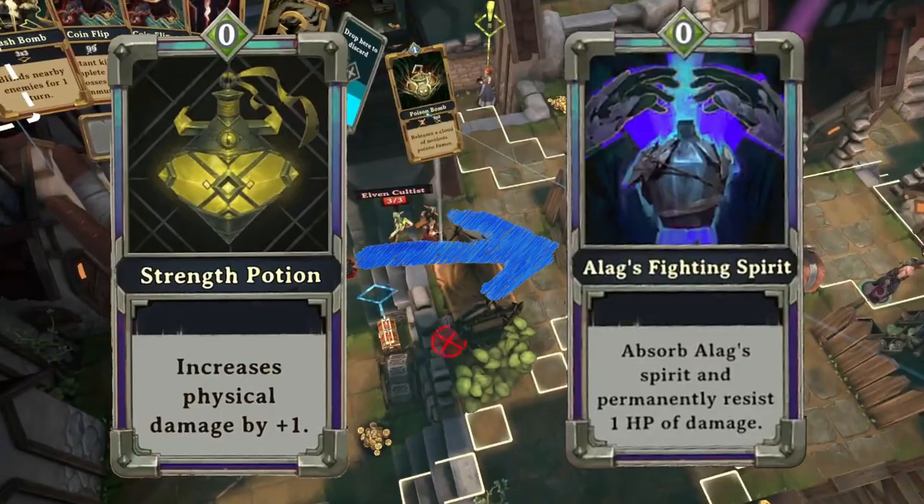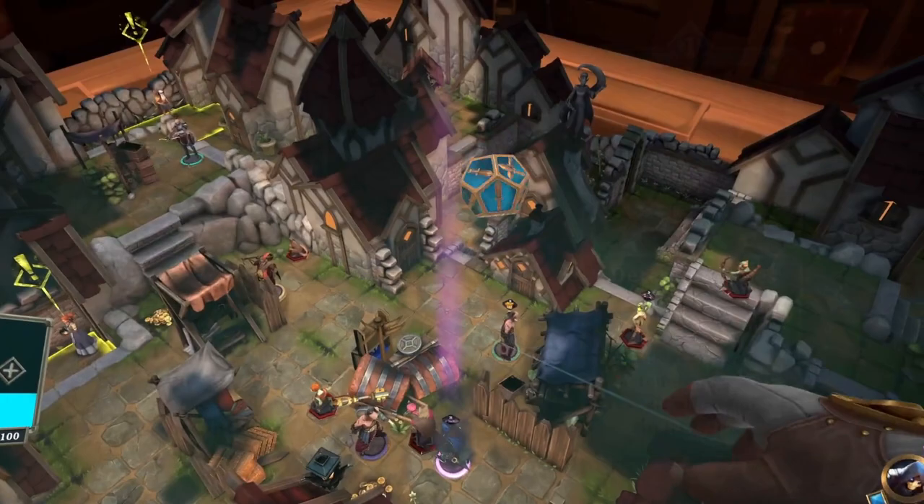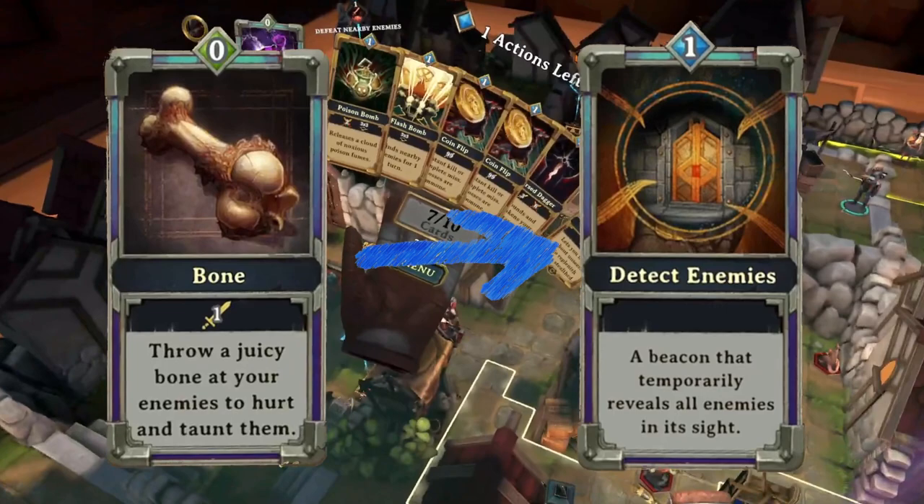Oil Lamp for Luck Potion. If you've got room, getting that critical roll at the exact right time might be the thing to do. Bone for Detect Enemies — this is a toss-up for me, because honestly I'd rather have a bunch of friendly creatures going into that last level with me than a Detect Enemies.